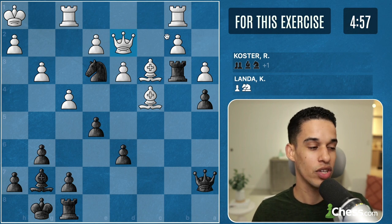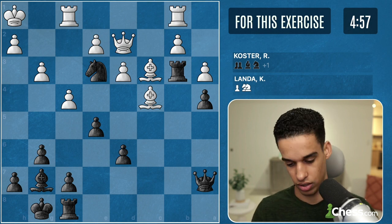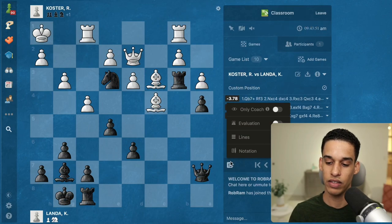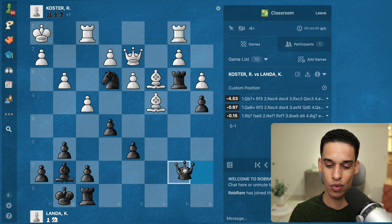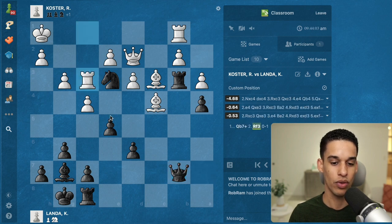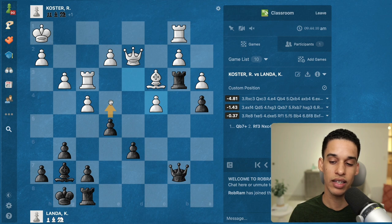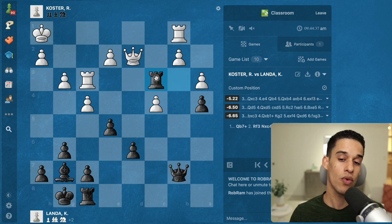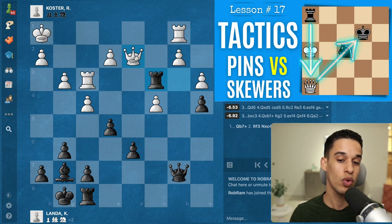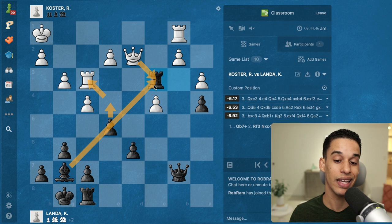Activating the engine: queen b7 is the move, then rook f3, knight c4, d takes e4 — I'm up a piece. Here I had calculated e4 but it seems rook c3 is actually the move. After rook c3, this pawn is pinned — the rook is pinned as well. They have to take with the queen if they want the piece back, then we get e4 hitting the rook and the queen.